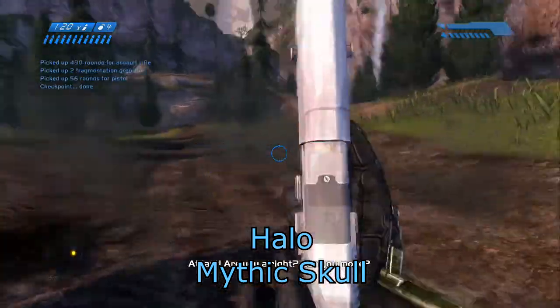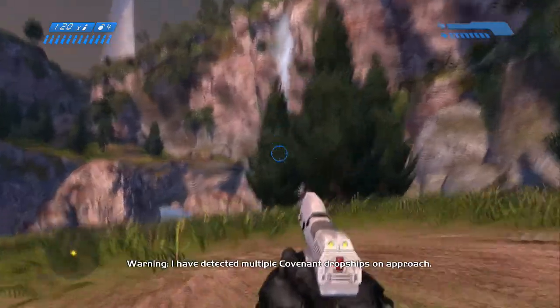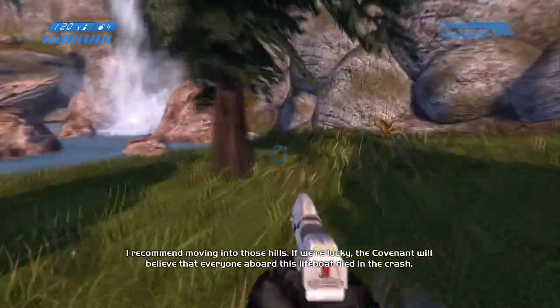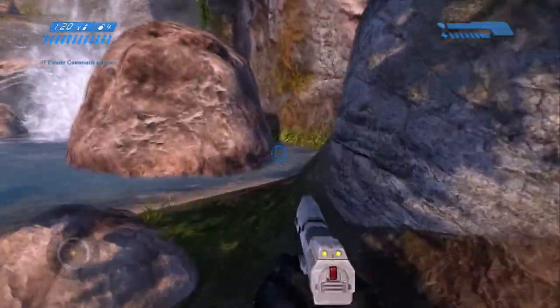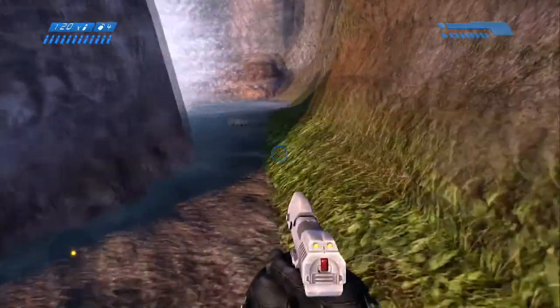Next is on the second mission, Halo, the Mythic Skull. Just run all the way back towards that waterfall. And right behind that rock there, there it is — the Mythic Skull.